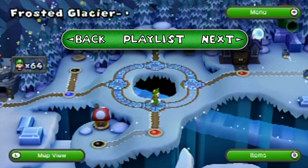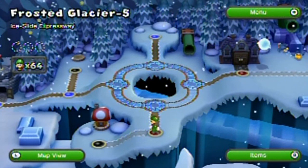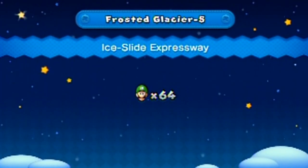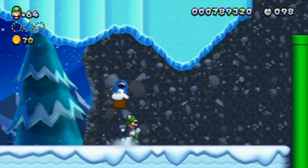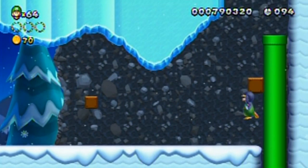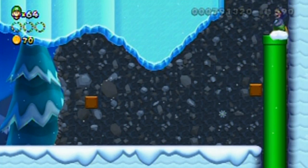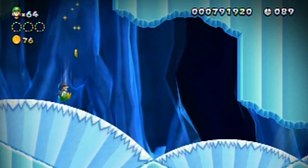Welcome back to the walkthrough. Let's go to Frosted Glacier 5 - Ice Slide Expressway, which means they'll likely be introducing a power-up known as the penguin suit, which allows you to slide on the ice. Oh, give me another one there - that's very generous of you. Just want to really make sure you had a power here - penguin power. Okay.